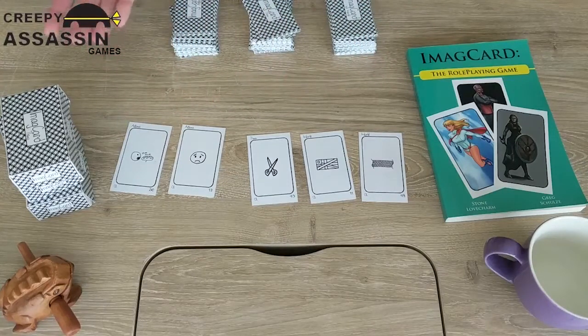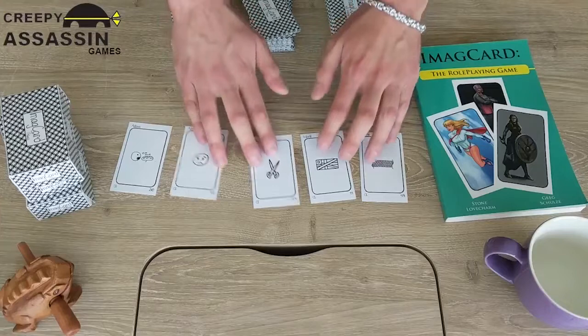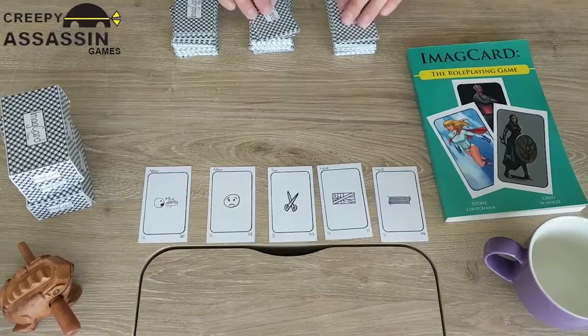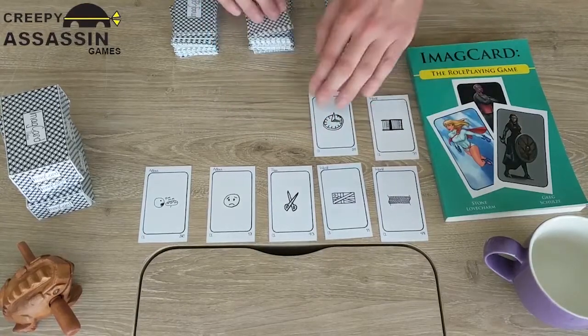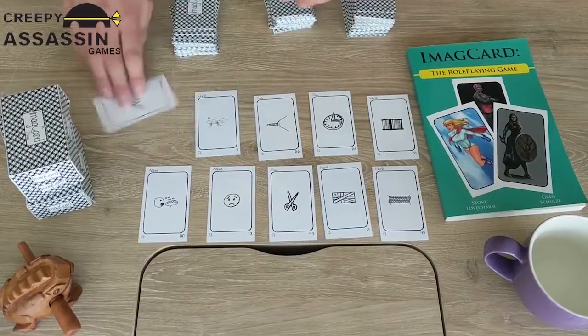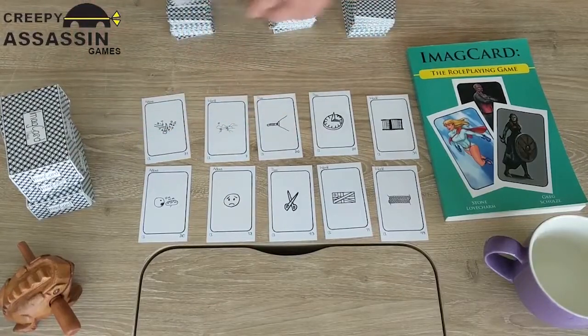Now of course these are all up to personal interpretation — you can decide they mean whatever you want — but let's say that instead of adding to a world we're creating a whole new one. So what you do then is draw five cards per player. Let's say we're playing with three players, so let's grab another ten. It's completely random; it doesn't really matter what sets you draw from when you're creating world things.